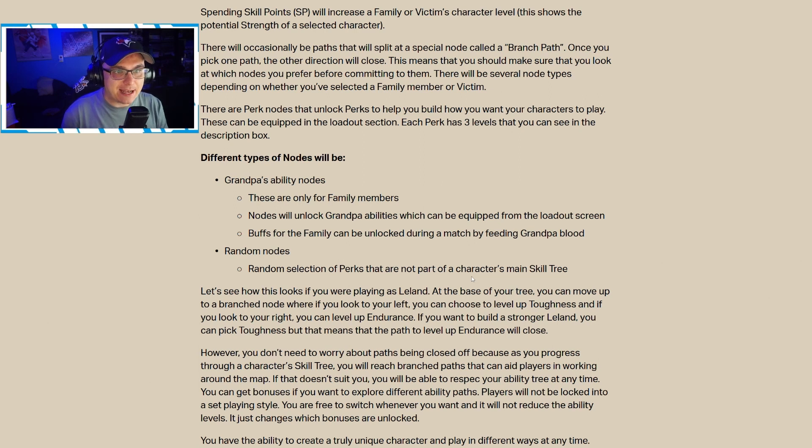There will occasionally be branch paths — special nodes where once you pick one direction, the other closes. You should look at which nodes you prefer before committing. However, respecs are free, so if you go up a path you're unsure of, you can respec, get all your points back, and try the other path. There's no penalty to respecting. Node types include perk nodes, which unlock perks to build how you want your character to play — each perk has three levels.